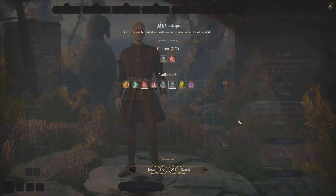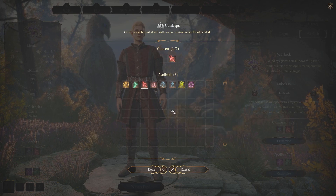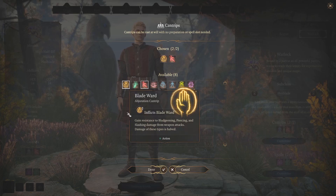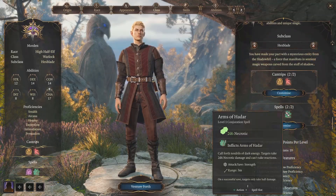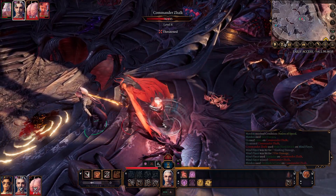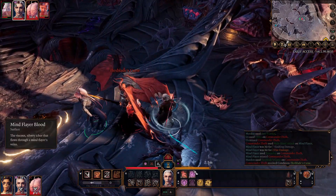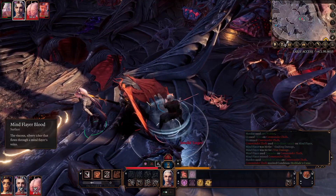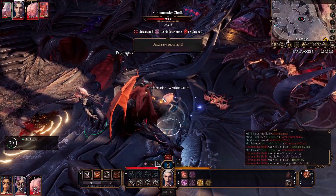Cantrips here are pretty self-explanatory. You always want to go with good old faithful Eldritch Blast, but the second one is personal preference. I go for Blade Ward as we will be in melee range for most of our fighting and the extra resistance helps a lot. Honorable mentions here are Chilling Touch and Friends — Friends is useful to get that extra advantage on rolls when you are using Persuasion.